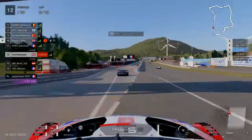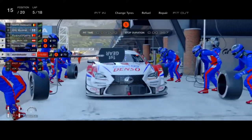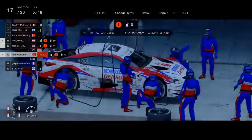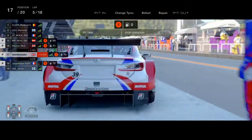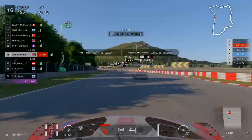Given how messy things have been in front of us, we decide to jump into the pits at the end of lap 5. We'll take on a new set of soft tyres but we won't do any refuelling at this point - no point carrying the fuel when you don't need to. And back out onto the racetrack we go.